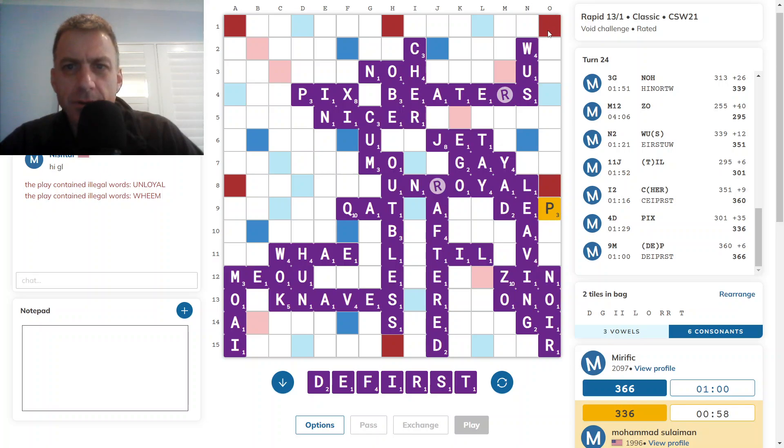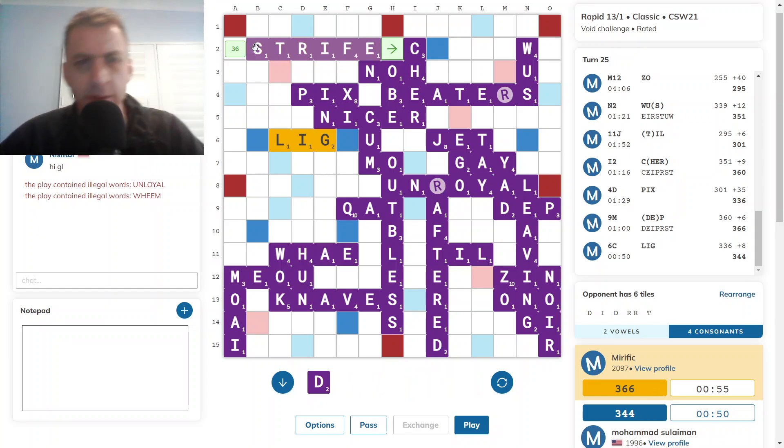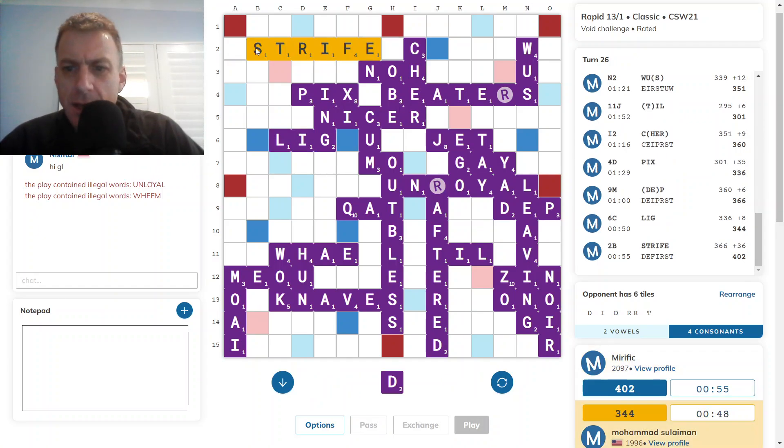I've got FER there. I've got Strife. Strife — yeah, I think that'll seal it. And then opponent... no, opponent can't win from this position with those tiles.